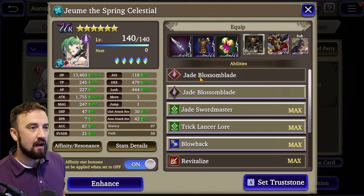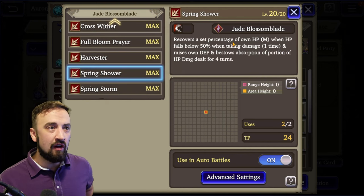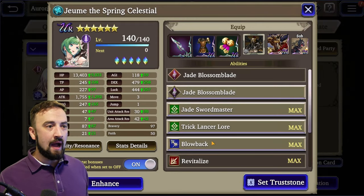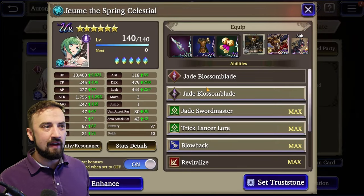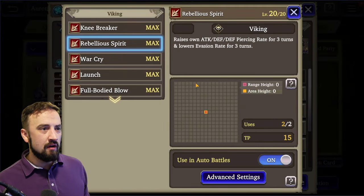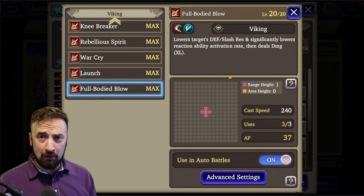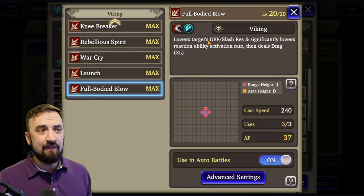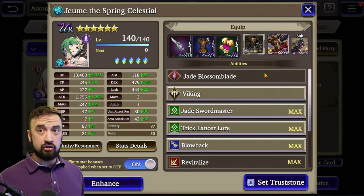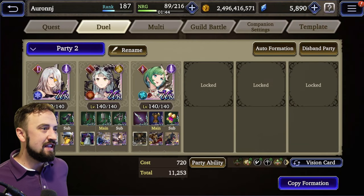Let's look at buffs. For Joom, we obviously want her starting the match by casting Full Bloom Prayer, and then self-buffing with her HP recovery when she drops below 50% — Spring Shower. Leaving both of those on. For Viking sub, I have a theory: turn this on, but turn off Rebellious Spirit and War Cry. Full Body Blow is a defense and slash resist debuff — activation time now and XL damage attack. She might just crush somebody with that.